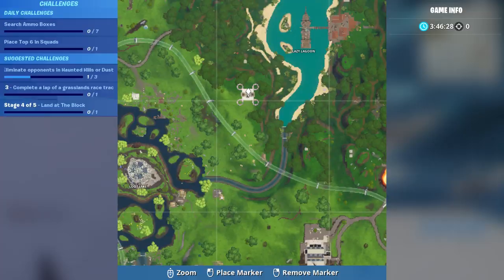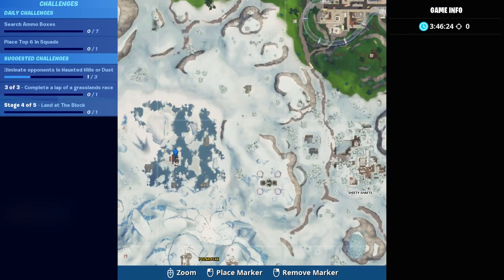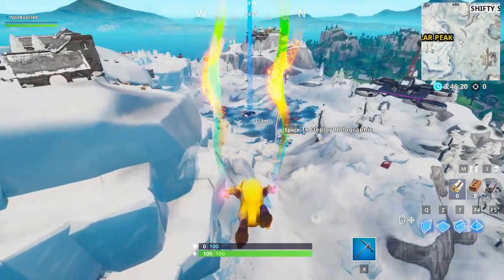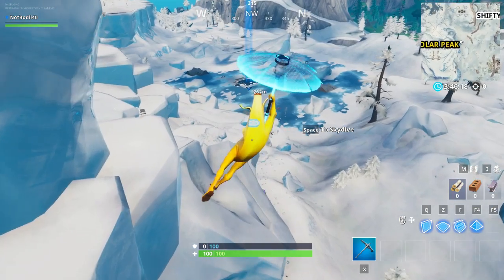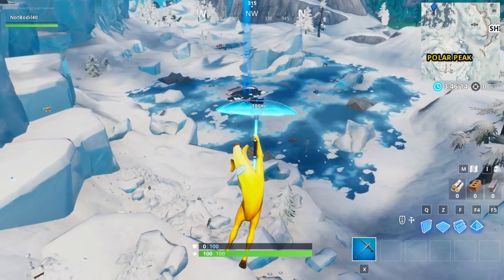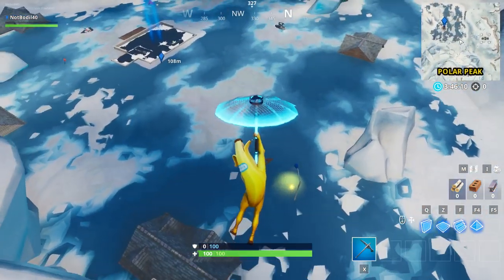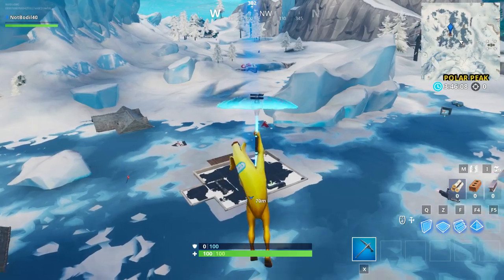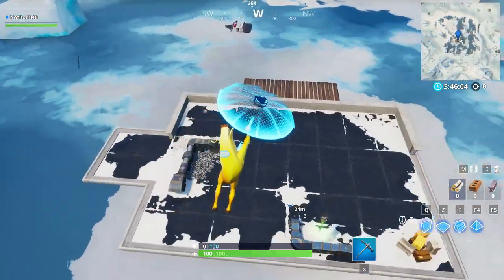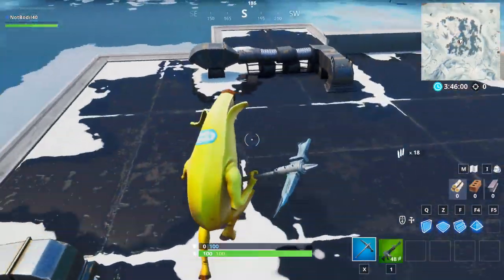We're gonna hit respawn real quick because the location of this Fortbyte is actually inside of the frozen lake building, as it says in the challenge. So basically, Fortbyte 94 is accessible by using the Scarlet Scythe Pickaxe to smash a blue canoe under a frozen lake. This is the frozen lake — everyone knows this location. We thought it was gonna be destroyed this season because of the monster, but it's obviously not.